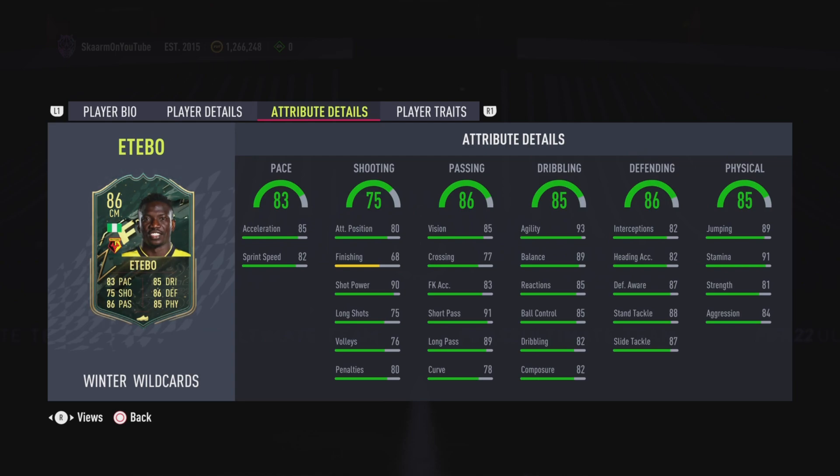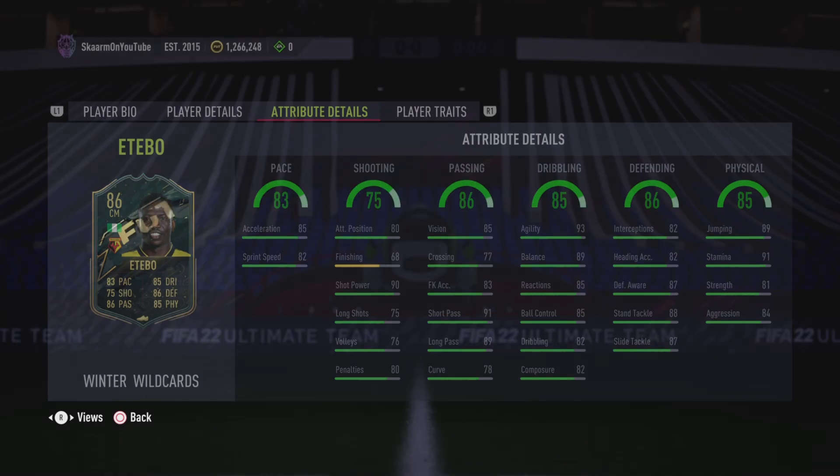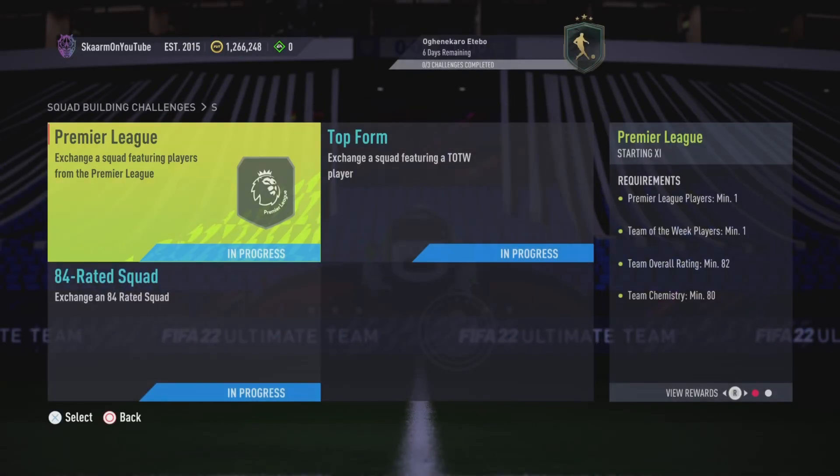Defending: interceptions are on the lower side, but the rest of the stats are pretty good, and with a Shadow chemistry style those would be boosted. In terms of physicality, he has great jumping and stamina; strength and aggression are not too bad either.